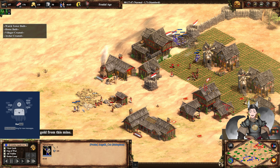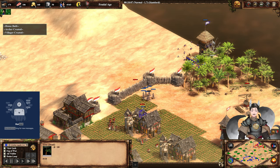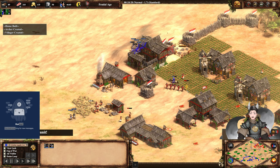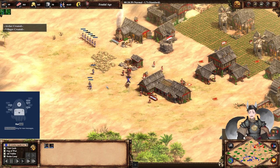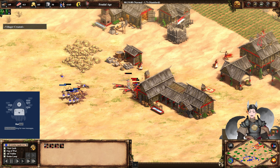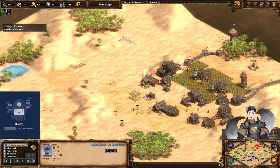Archers and spearmen holding the line. That is a fully garrisoned town center. We do have a tower over here as well, with villagers still inside. Red's now advancing to Castle Age, and we're going to see some knights deployed on the field as well as some skirmishers — not the elite skirmisher upgrade just yet. The tower now has seven pierce armor. These ballistics crossbows do seven damage. There goes a scout. Knights taking a bit of damage as well. There are two red scouts on the field plus a good number of skirmishers.